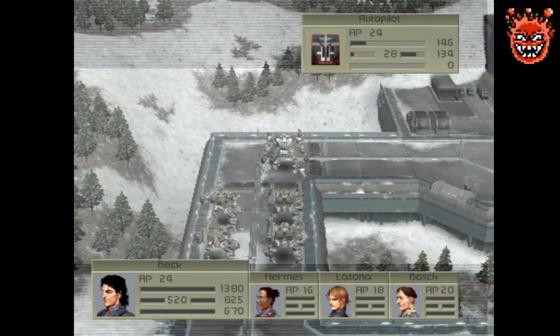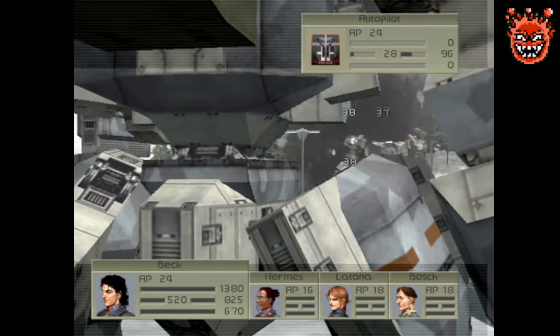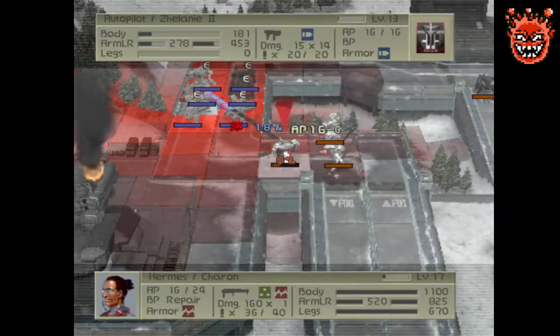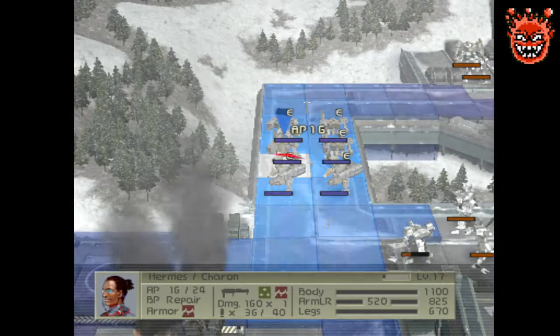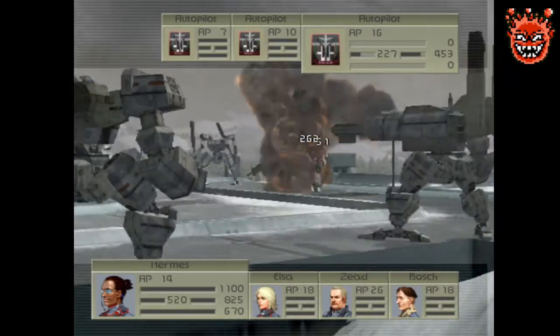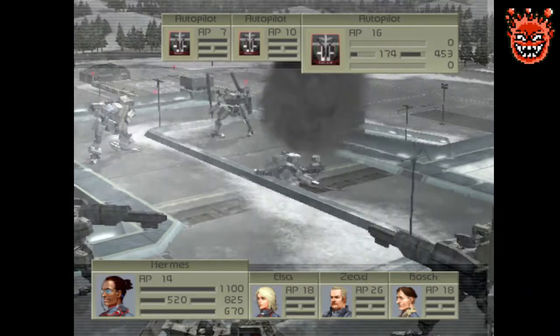I think I should just be able to destroy that guy anyway. Still a bit of a risk but worth it. 18% — I see Hermes has a bit of a line of sight issue. How about now? Jesus Christ.